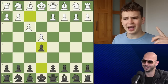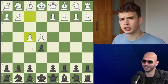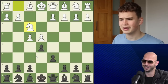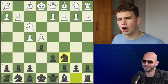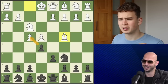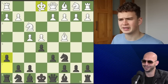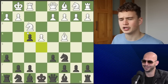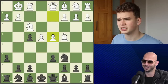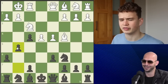After e4, e5, and f4 — this opening is known as the King's Gambit, arguably the most aggressive chess opening there is. Andrew replies with d6, then we see knight f3 and knight c6. After bishop c4, black's most popular move is simply to take the pawn, but instead Andrew plays the very interesting move h6, preparing something. After white castles to safety, Andrew takes and his opponent plays d4 to contest the center.